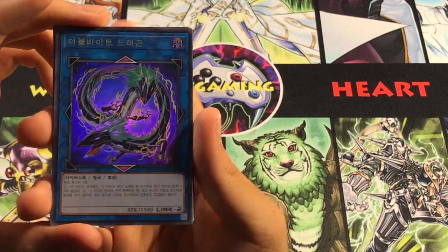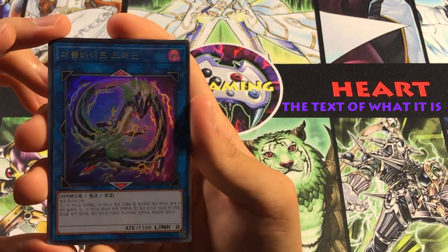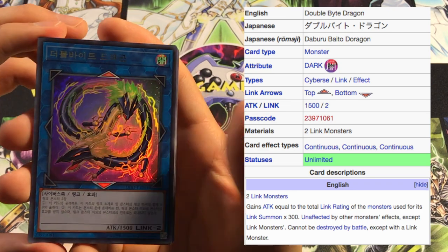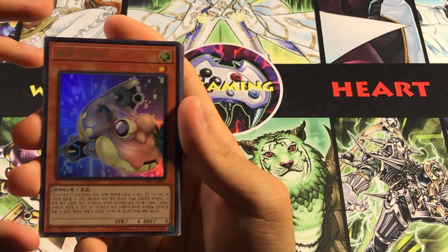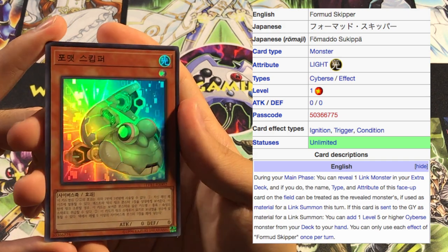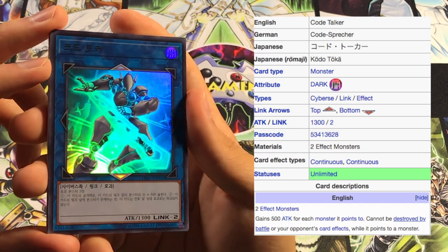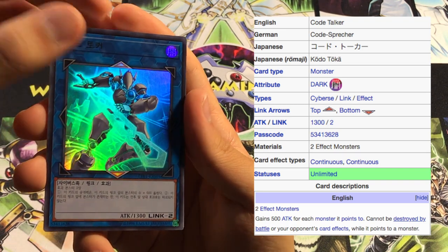Now we're going to do some zoom-in shots of some of these new cards. I'll put the text of what it is on screen, because I have no idea what some of these cards are called and what they do. But this is Double Bite Dragon — I remember when this was released in OCG and I looked at it and thought, oh, that's a pretty interesting card. Then we got a formula — or four mudskipper — just playing on words. Then we got Code Talker. I thought this guy was pretty generic, and I don't remember what he does either, but it's pretty interesting. Maybe we'll get this thing while he's still relevant in the TCG — too late!